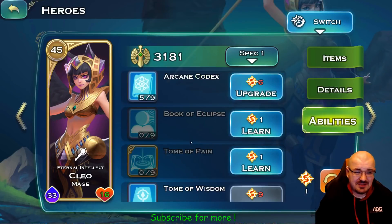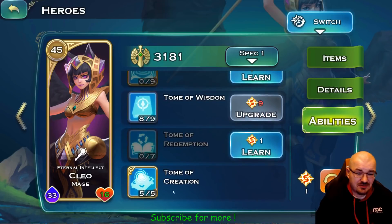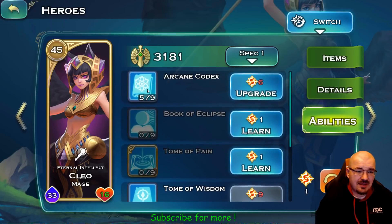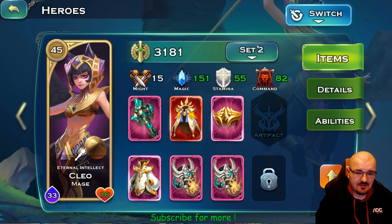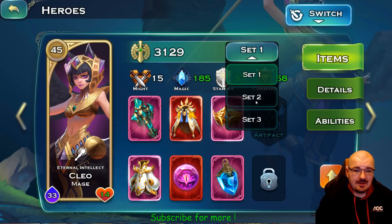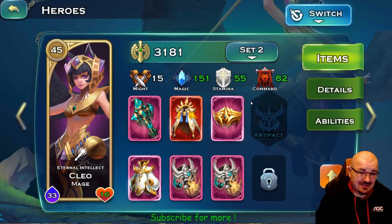This is my Cleo — these are her abilities. What you need to focus on is Tome of Creation and Tome of Wisdom; Tome of Wisdom doesn't necessarily need to be maxed. I had extra points so that's why I have Arcane Codex. When I try to PvE or do anything else this is her set with a lot more magic, but since I'm interested in stats right now, this is her set.